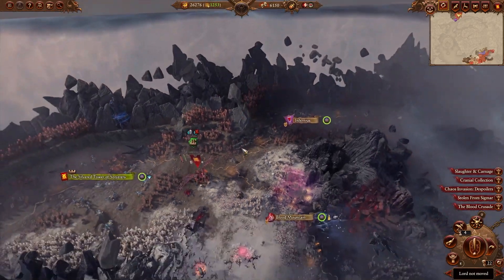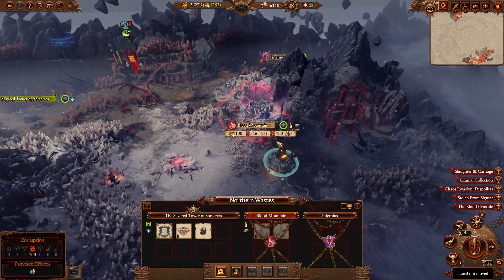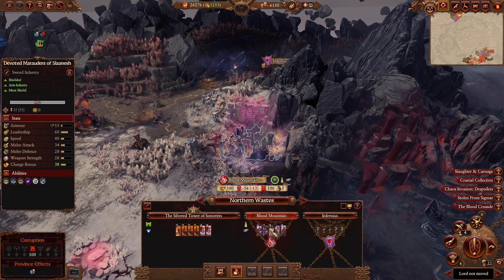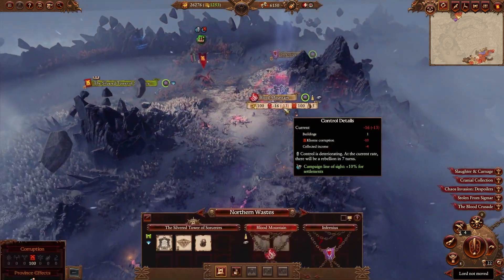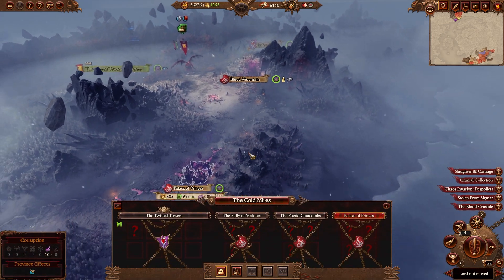Back up in the Northern Chaos Wastes, let's do some destruction. Blood Mountain is basically undefended — well, there is a garrison there, but it's a level 1 settlement. So we should be able to blow that up and then make it down to the Palace of Princes.